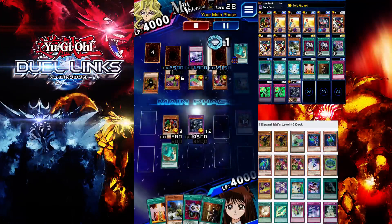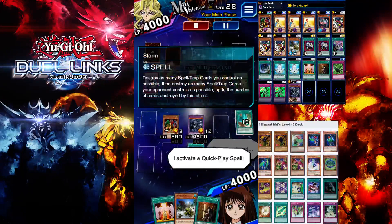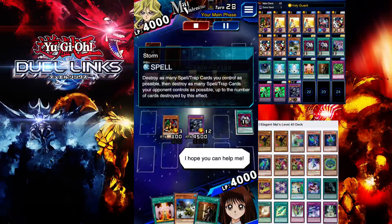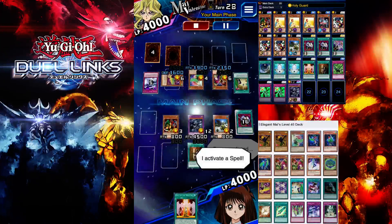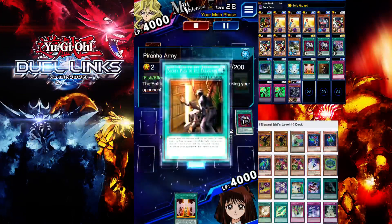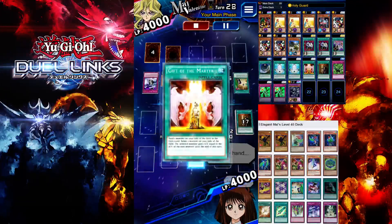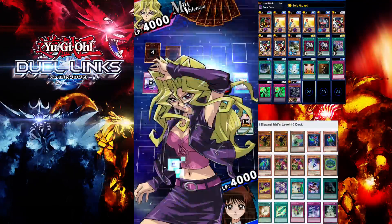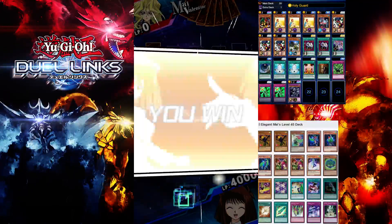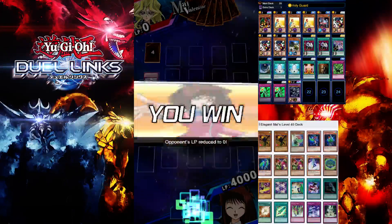Even if she hasn't used Spiritual Mayobi yet, if you don't have Storm you can use Anti-Magic Arrow — I prefer Anti-Magic Arrow, it's much better. On the last turn, summon Piranha Army, use Secret Passage on Piranha Army, skip out the amateur, summon Blue-Eyes Ultimate Dragon, use Gift of Martyr on Piranha Army, then go for the direct attack. It's pretty easy!